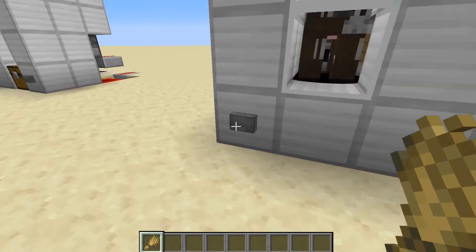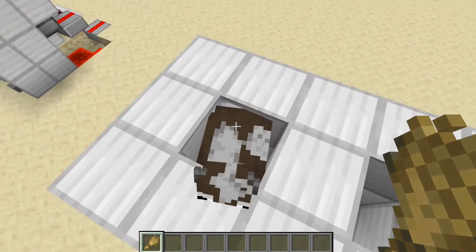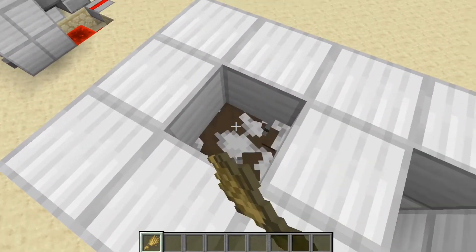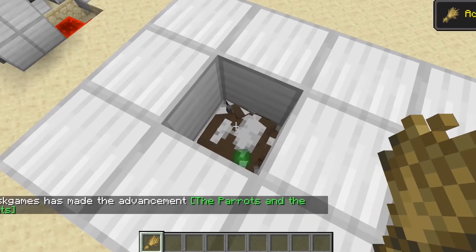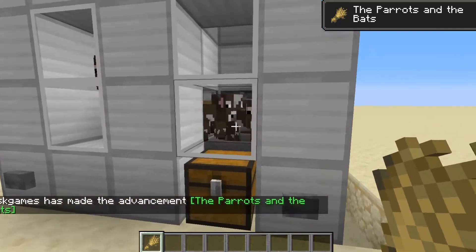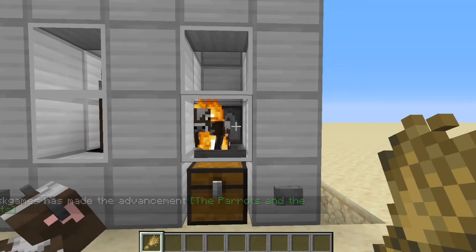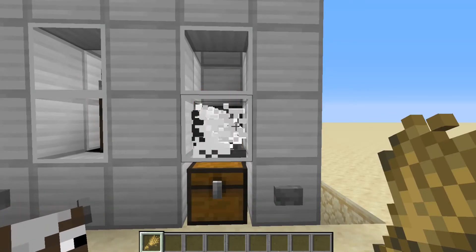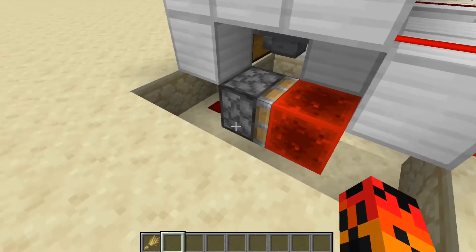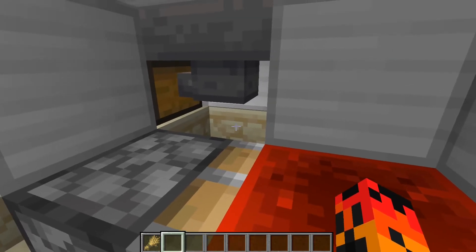You can add glass if you want to see the cows. The first button puts down water so you can breed them easier, and then push it again to turn it off. The second button is for the baby cows — once they grow up you can put them in lava and get their steak. One thing to make sure of is that you break the block behind this piston here.